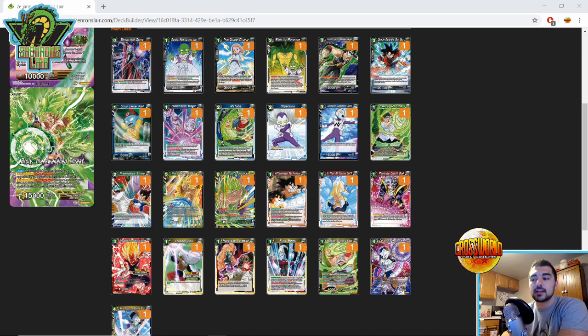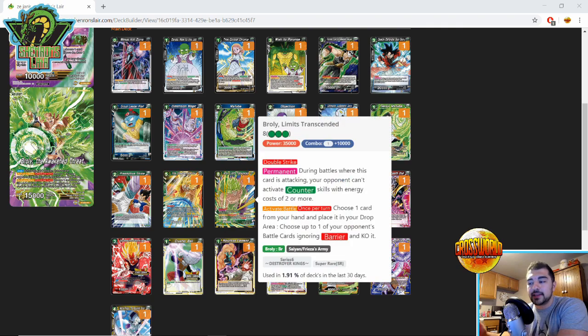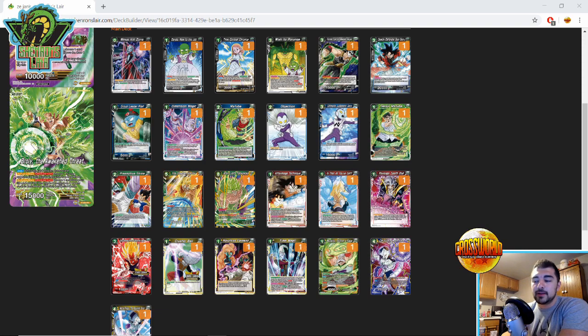The green Broly deck in general is basically one of the quote-unquote hard counters to the Height of Mastery Victory Strike deck — they can never resolve it because your Brolys are literally going to pop them. You have to be careful though, because if they remove or bait out your Brolys they're going to be able to Victory Strike you no problem. Make sure you're being aware of that.